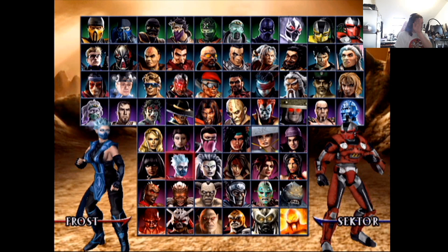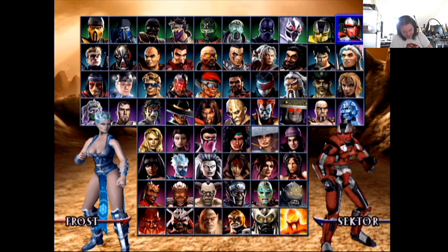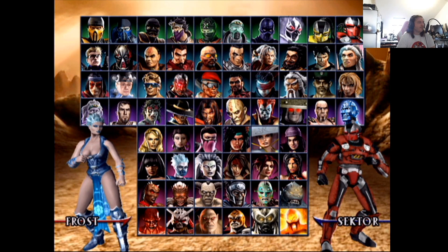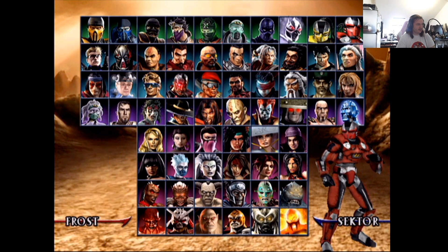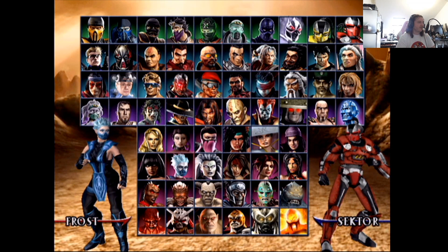Frost — they actually cover her arms. Her alt though — two out of ten, very thirsty design. But the iconic main design is an eight — this is a good design for Frost, very iconic look. She's come back as a cameo.